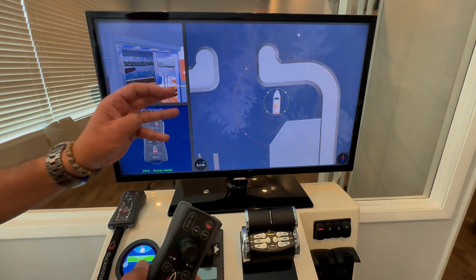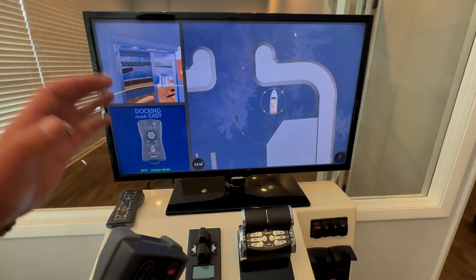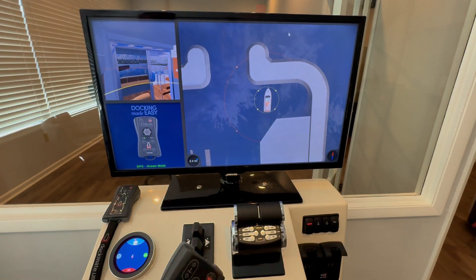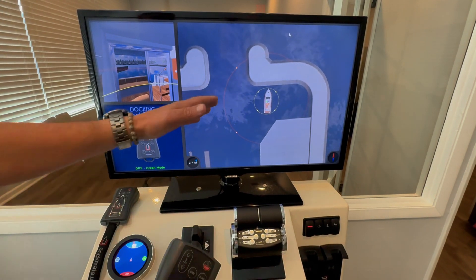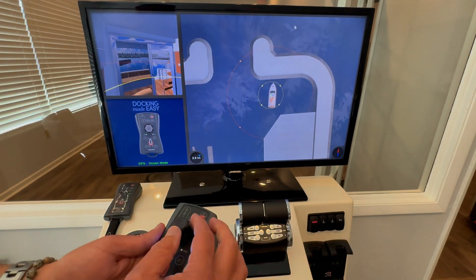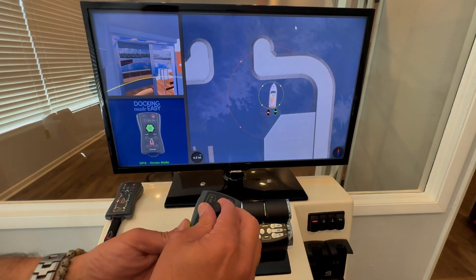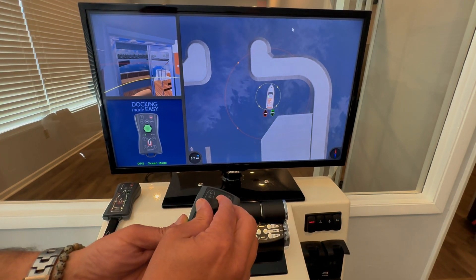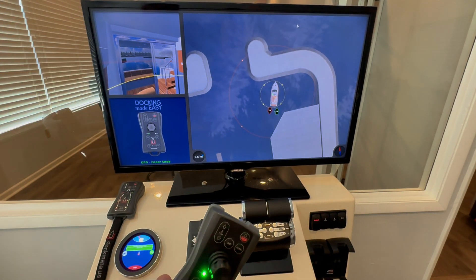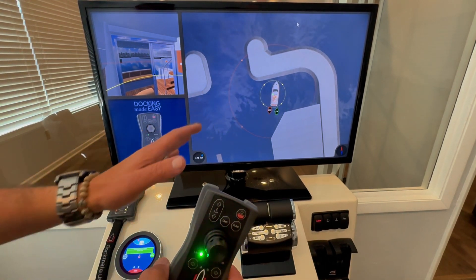Now this is going to hold your position. The heading will be determined by the wind and current, because what's going to happen is the stern will eventually turn into the current and it will hold you right there. You can still maneuver if you need to make a little bit of a maneuver, and it'll hold this position.